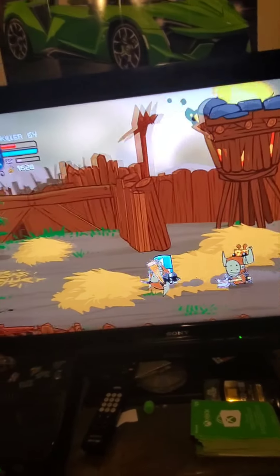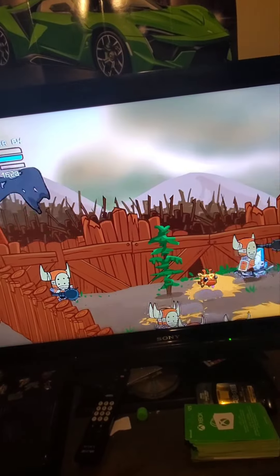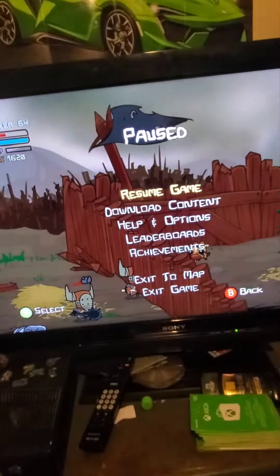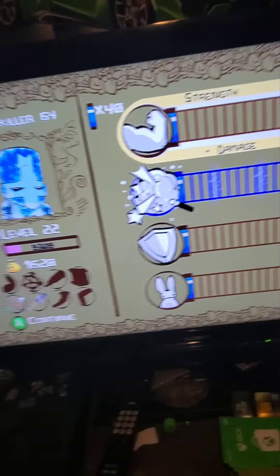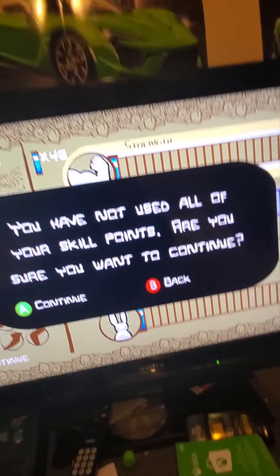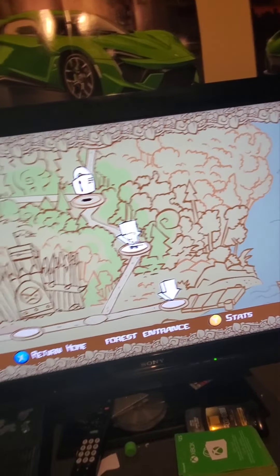They spawned out of thin air, and so did these people — so now I just have a bunch of barbarians running around that I can easily kill. To show you this isn't just some trick — yeah, 40 skill points, level 22. I'm just going to click continue; I don't want to upgrade anything. I haven't even gotten to Forest Entrance.